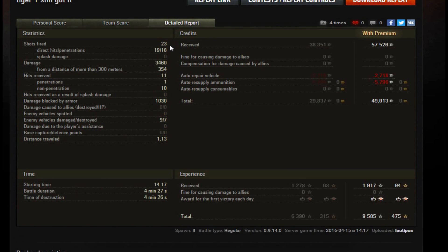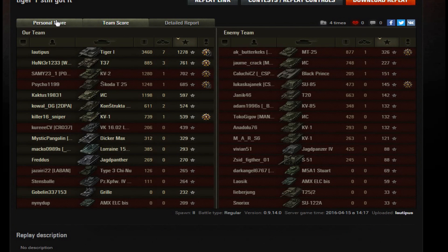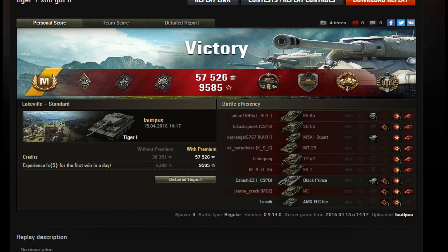In the detailed report — shots fired, hits, penetration — as I said, the gun is very good. I dunked some shots, but when you hit you'll mostly penetrate, except against tier 9 and some tier 8. We did a lot of damage. As for hits received — the damage blocked by armor is ridiculous. In almost any other game you'd have in the Tiger, you wouldn't have anything bounced by armor. That's it for today — hope you've been entertained, and see you soon!